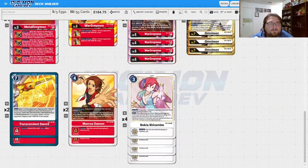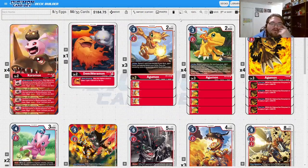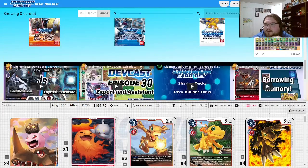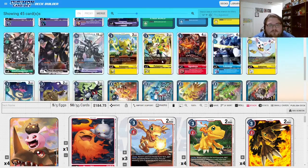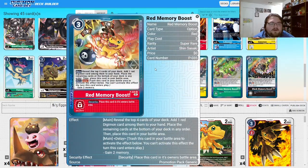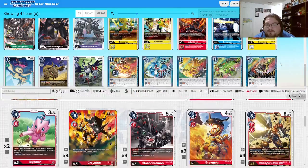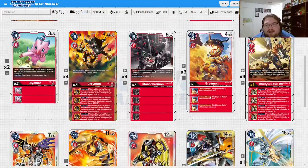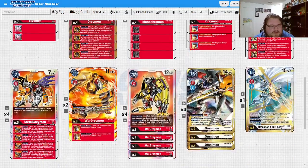If you guys have any ideas — there is a Red Memory Boost promo coming out soon. I showed off the Black version in my black deck profile. I think these are going to be staples in every deck; I just couldn't find the room. If you have an idea for fitting two of them in here, maybe dropping one WarGreymon or one MetalGreymon, let me know what you think.